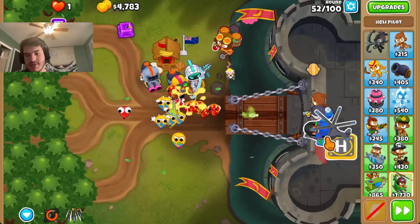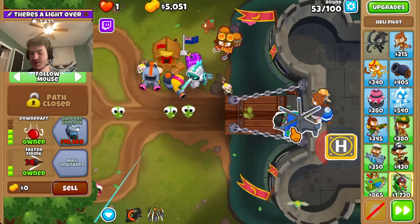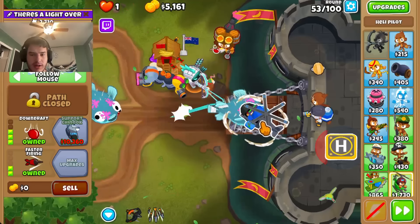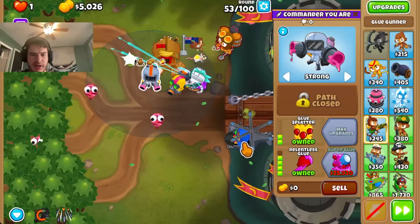I don't want to have downdraft in play too much because it will steal pops. But I'll need it to kind of get in there and push back the ceramics when that comes up. Because ceramics are annoying. Also, these lone MOABs are a bit tough too, because there's nothing to trigger the relentless glue.